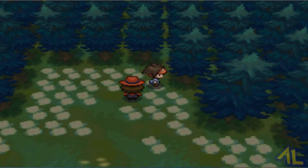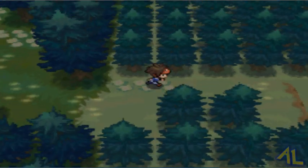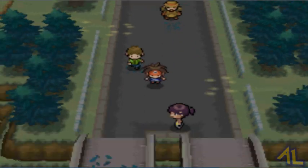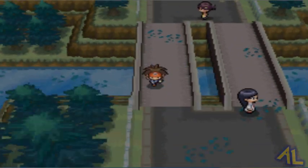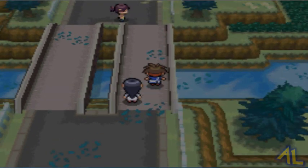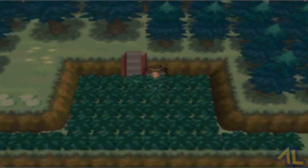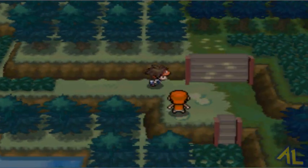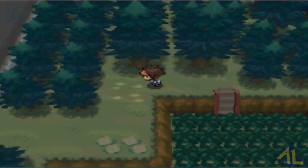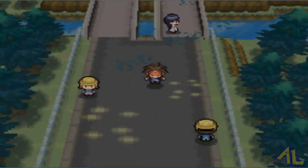Actually there's one more trainer — like a double battle. At least we can jump down here as an easy way out, then just walk straight across. Wait, did that guy on the other side move? Yeah, he moved. There's a battle over there but I don't want to do it, so we're not going there. Maybe we'll go there another time, but right now I want to actually leave the place.